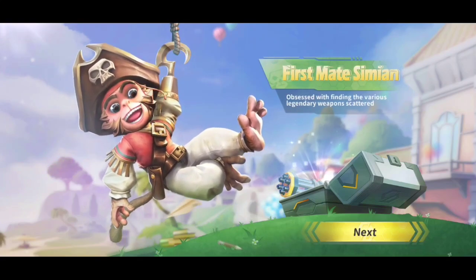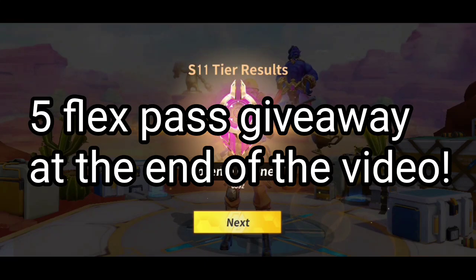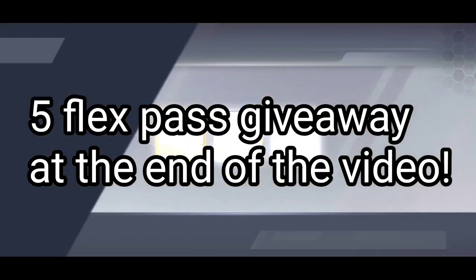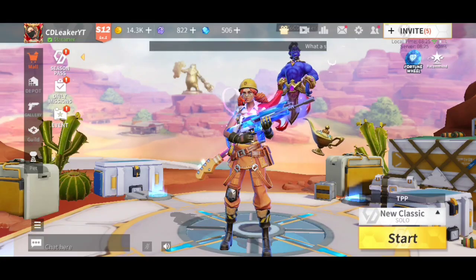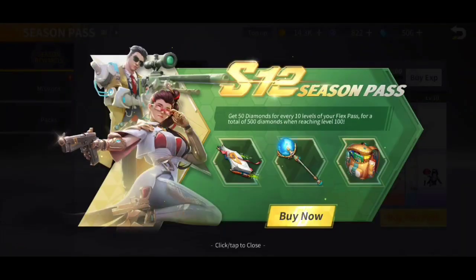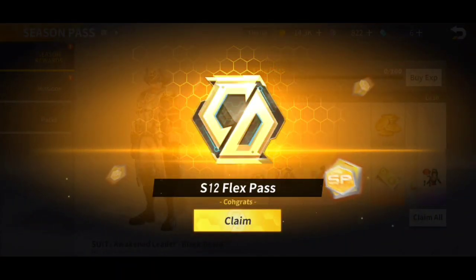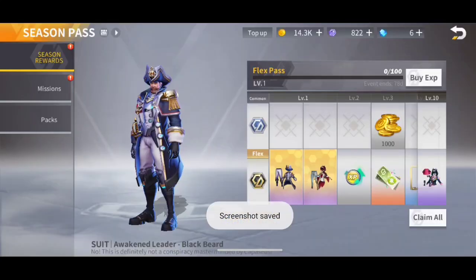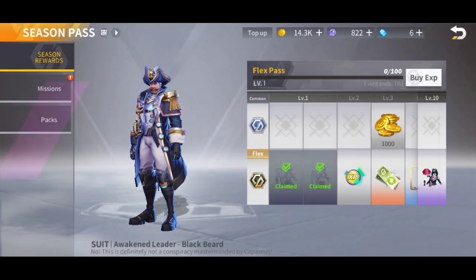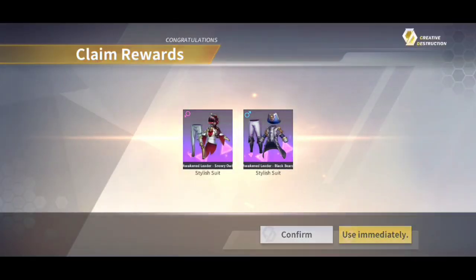The first mate Simeon, as we've leaked. Supreme Gunner 5 — what tier will I get? Oh my god, Platinum 1. Well anyways, I'm gonna be checking out the Season Pass and buying it immediately. I got the Season 12 Flex Pass. Let me screenshot that real quick. Claim all. So this is the Awakened Leader Blackbeard and the Awakened Leader Snowley Owl. They look pretty cool.